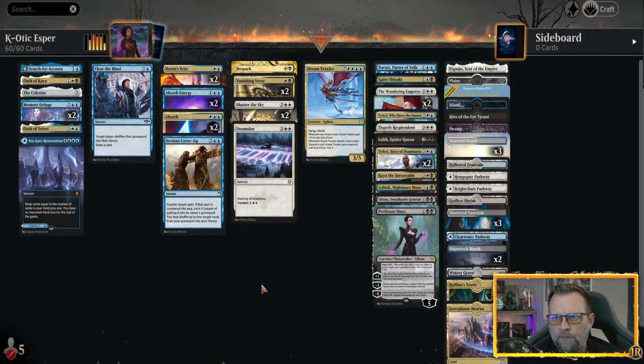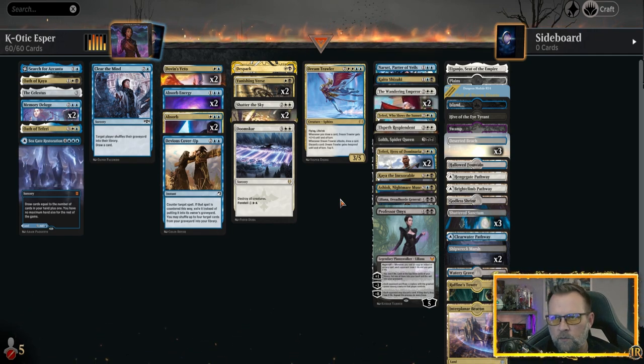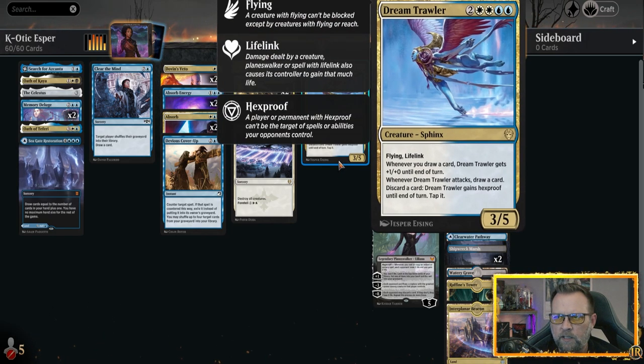Seagate Restoration also got added — that's kind of an obsession of mine. The planeswalker list is long but they're all powerful and all warp the game depending on board state, so they're all there for a reason. That's why it's Esper Planeswalkers. Our creature of choice is Dream Trawler, which works with the card draw. Whenever it attacks you draw a card, you can discard a card and it gains hexproof until end of turn. Dream Trawler is a great addition, but you're basically focusing on your planeswalkers and keeping them protected.